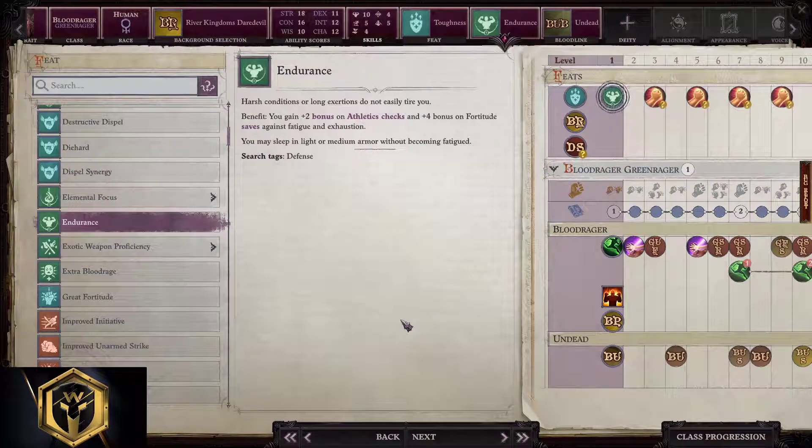Feats — there are at least 10 good starting feats, your choice what you want for the start. Options include: Alertness, Blind Fight, Die Hard, Endurance, Mounted Combat, Extra Blood Rage, Fortitude, Initiative, Will, Intimidating Prowess, Power Attack, and Toughness. We also add team feats like Shake It Off and Weapon Proficiencies later on.